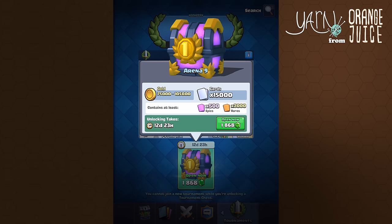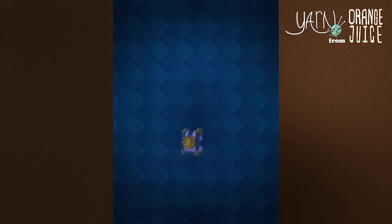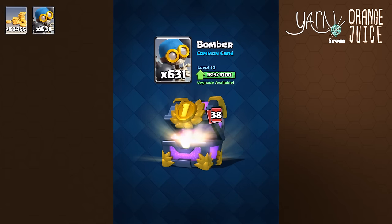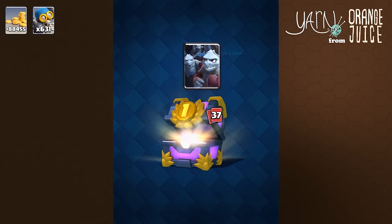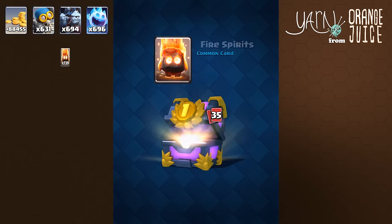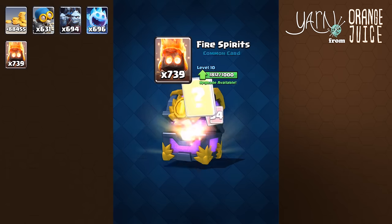With 5,000 more cards than 2nd place, you get 167 more epics and 1,000 more rares, plus 88,000 gold — though that's barely enough to upgrade 4 commons to level 11. There were 39 cards in the 2nd place chest, and this chest also gives out 39 cards but in higher quantity.